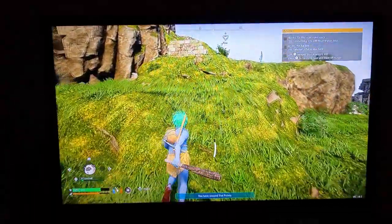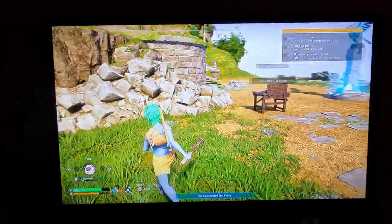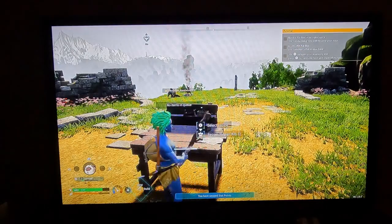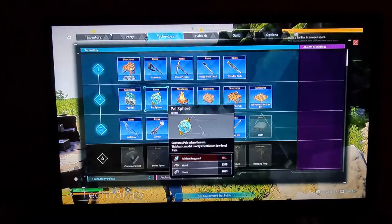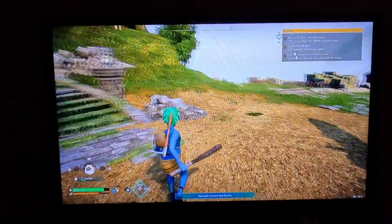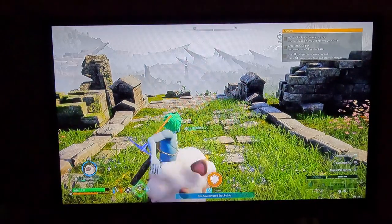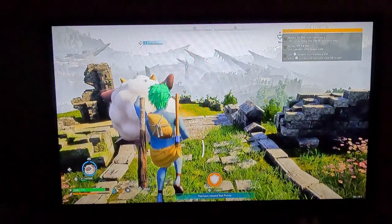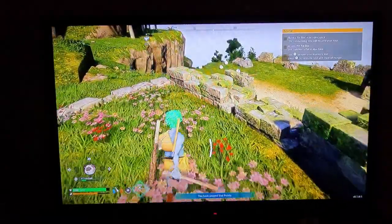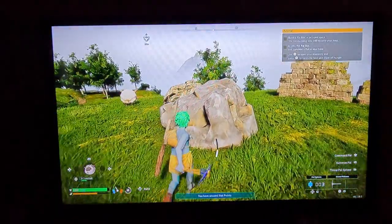Build a pal box and an open space area will become your base. Interesting. I need a Paldium fragment. LB — fluffy shield, that's funny. I'll cancel it. It does have a reload. The only way to get more is by hitting this stone.